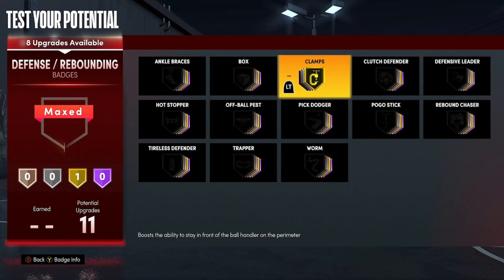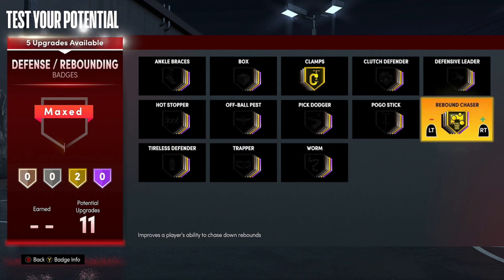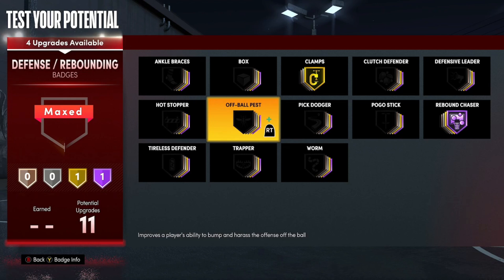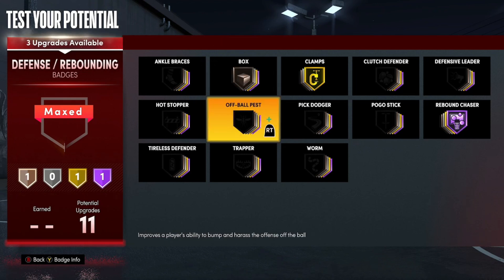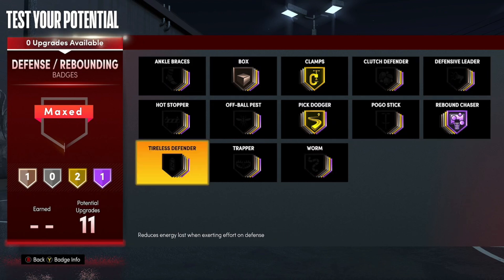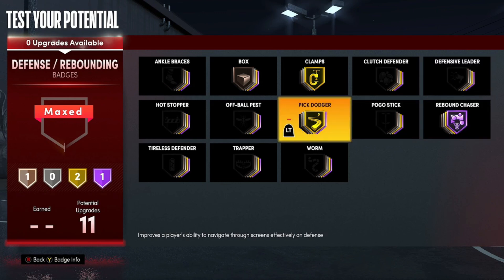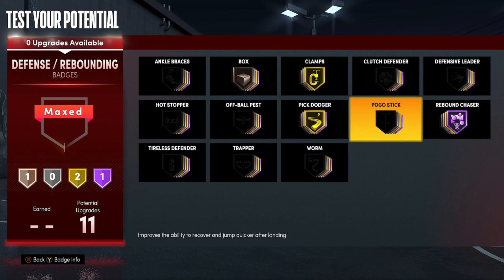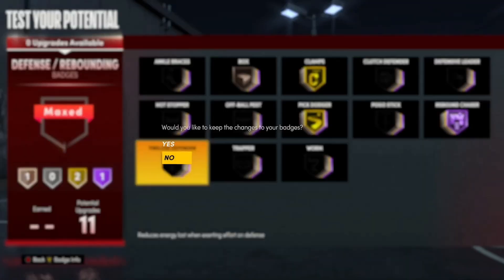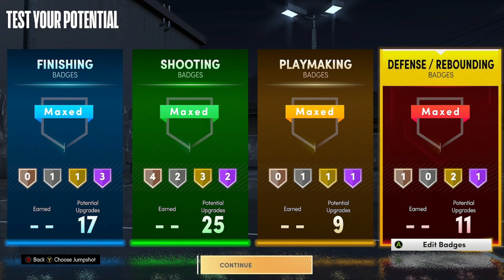For defense badges: get Clamps onto Gold, then Rebound Chaser onto Gold since you have a 90 rebound on this build. If you took a defensive takeover you'd probably want Hot Stopper, but since I didn't, I'm going with Box onto Bronze and Pick Dodger onto Gold. If you're playing more of a big man role you might want Worm or Pogo Stick; as a guard maybe Tireless Defender — but for this all-around build these are the best choices. Confirm and that's the full Carmelo Anthony build in NBA 2K21 Next Gen.